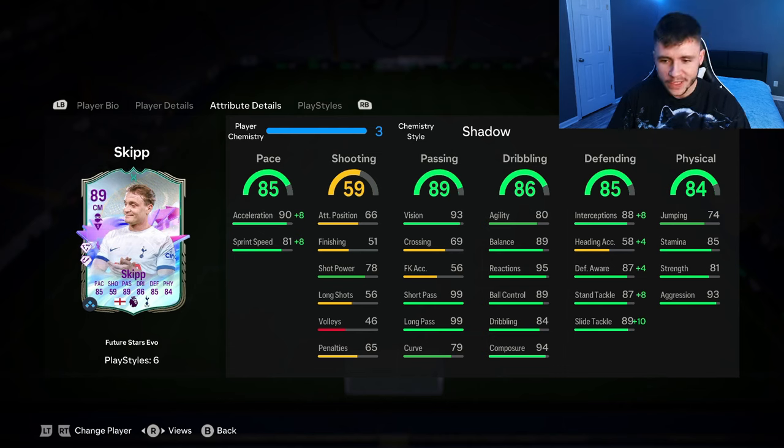85 defending is a phenomenal stat with the shadow chem style and the intercept play style plus — in front of that defensive line he is very good. He breaks up play really well with his interceptions and stand tackle, and overall it's just a very good cover for the defense. 84 physical is another huge part to his game. The 85 stamina was okay — towards the end he was a bit tired as we were making a lot of runs. The 81 strength and 93 aggression meant he was quite strong on and off the ball; the aggression makes up for the slight lack in strength.